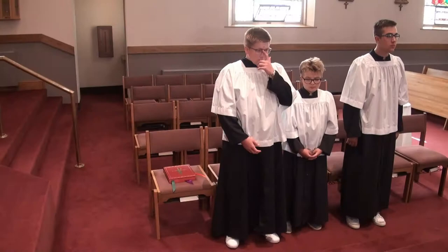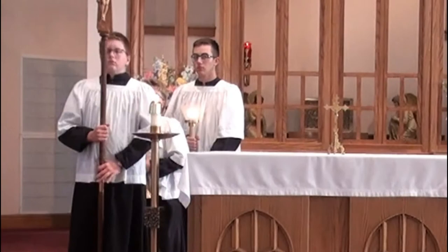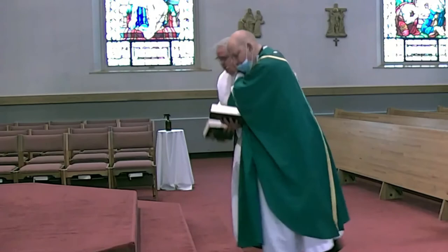Once the singing begins, the altar servers take the stairs closest to the baptistry up into the sanctuary. The cross bearer gets the crucifix, and the acolytes retrieve their torches. Once you're down in the center aisle, turn around and wait for the priest to come down and genuflect before the altar. Once the priest genuflects and turns around, that's your cue — turn and begin to process out of church.